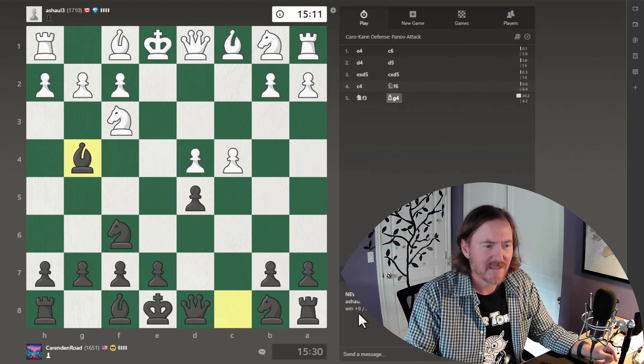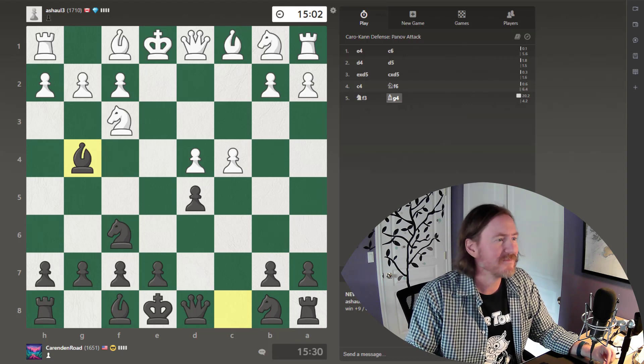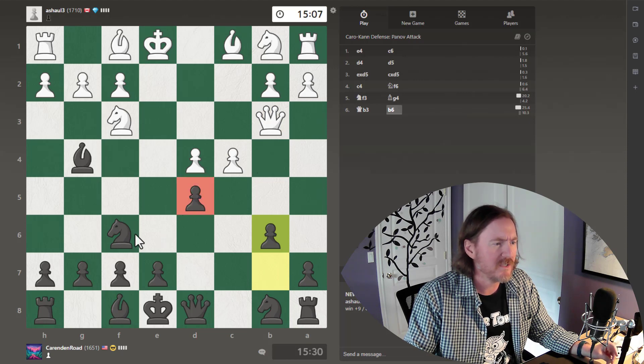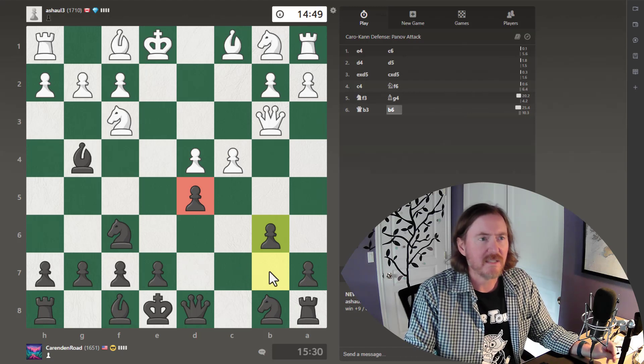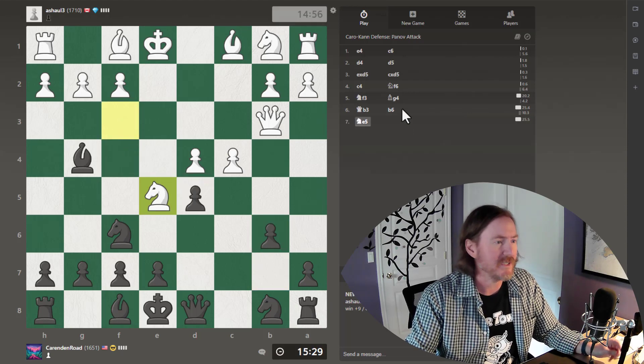If I can get about eight or nine points a win, it may still take a while for me to get to 1,700. Got double pressure on this pawn, and so far I've got it double defended. At this time control I should have plenty of time to make decisions.